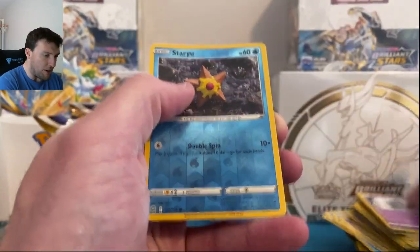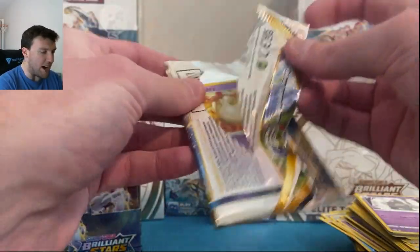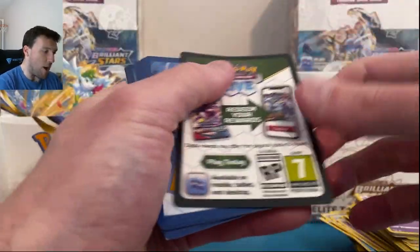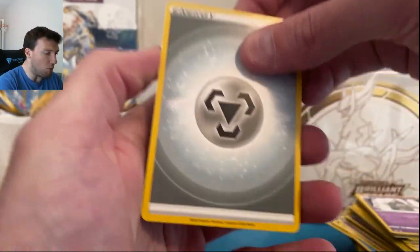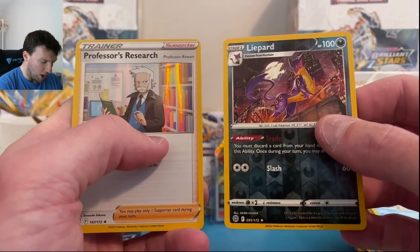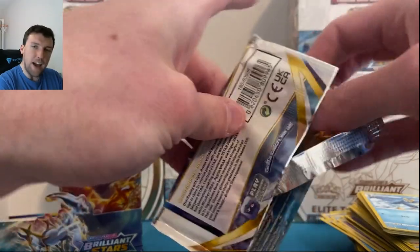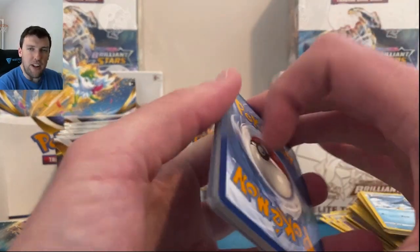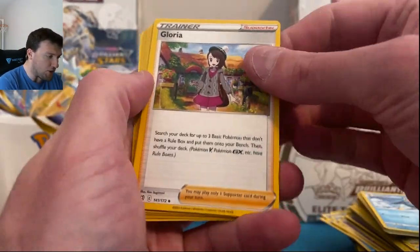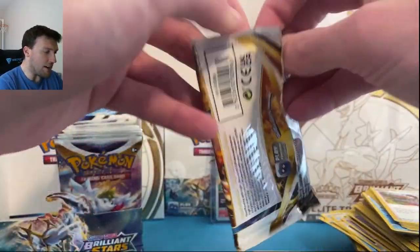Typically do openings twice a week — Staryu and Magmortar. Wednesdays and Saturdays: Wednesdays on the smaller side, Saturdays a big opening — never this big, though. I mean, this could be a smaller opening, you never know. That's what I'm excited about here today. A Lycanroc and a Professor Rowan. I don't know how many packs we're going to open. I think we may try to keep one booster box sealed for now — we'll do another video of Brilliant Stars.